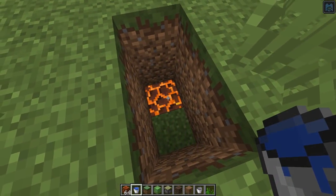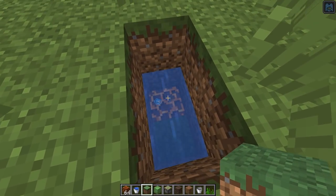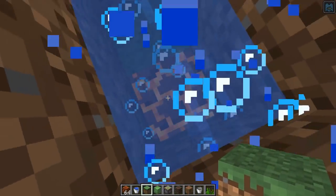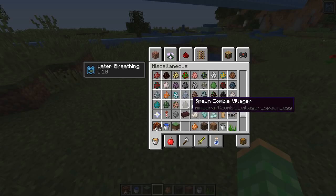They fixed it so that you can now place water on top of magma blocks and it will create a bubble column. Before, placing water on top would create a tick and then the magma block would destroy the water source above it. Now this doesn't occur, though it doesn't automatically make a water column — swapping out the adjacent block updates the magma block and turns it into a bubble column. They also reorganized spawn eggs into alphabetical order; tropical fish were previously at the very end.